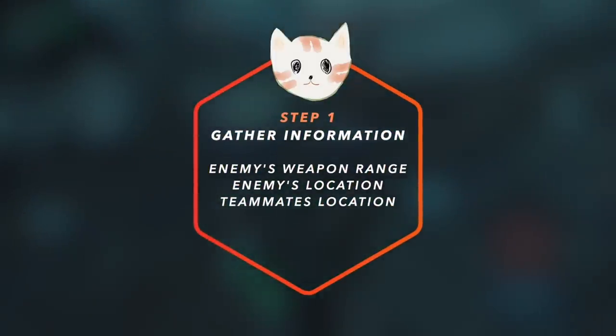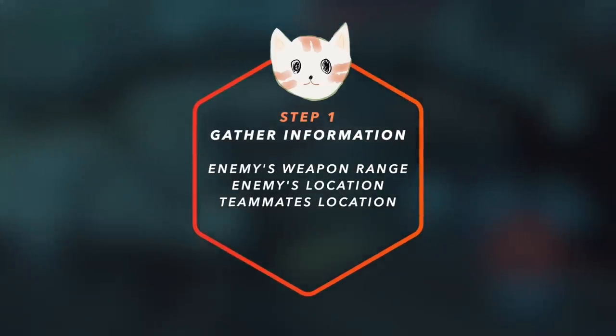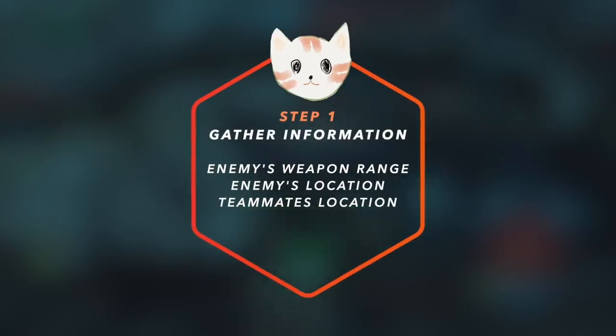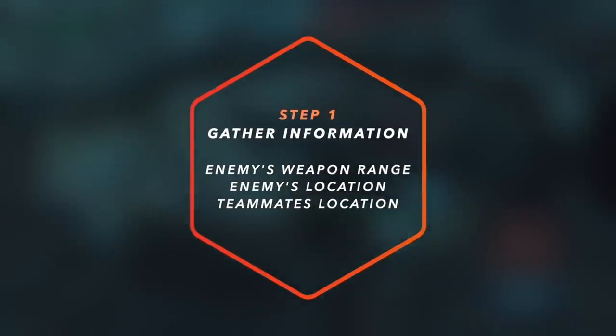Knowing different maps and different terrain just comes naturally with playing more games. Once you've gotten used to certain maps, step number one is gather information. You need to understand enemies' weapon range, enemies' location, and your own teammates' location.